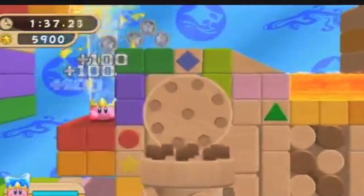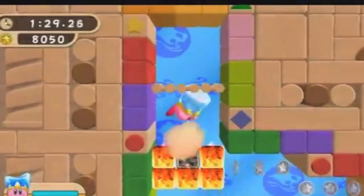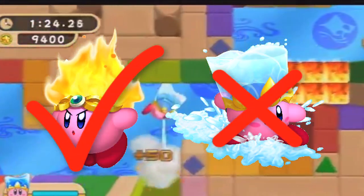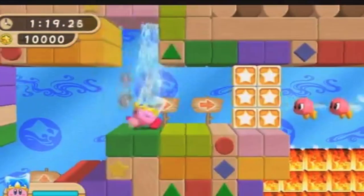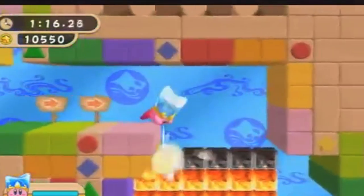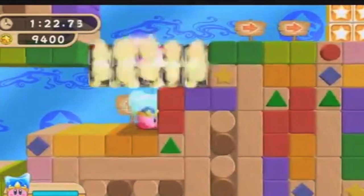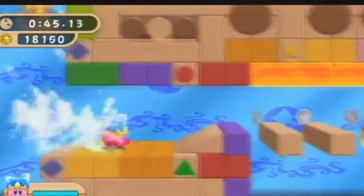Kirby's Return to Dream Land — a game that was 11 years in the making and definitely one of the better games on the Wii. The Water Ability, which I think should have come earlier since there was already a fire ability but no water ability. You'd think an ability like this would be pretty bland, but they actually made it work. You can shoot water from your head, from the crown, and out of your mouth — and make rainbows. But the best part is that dash.